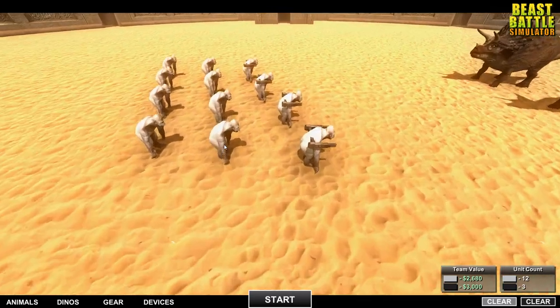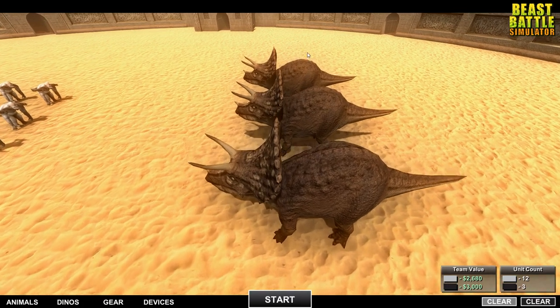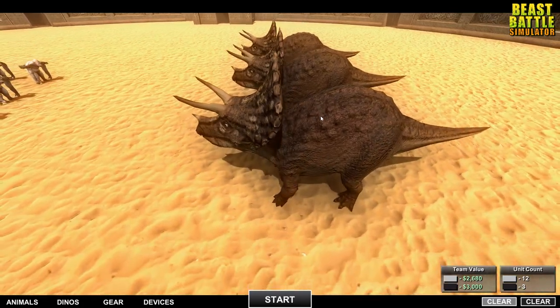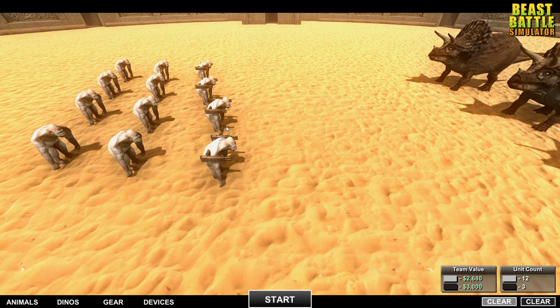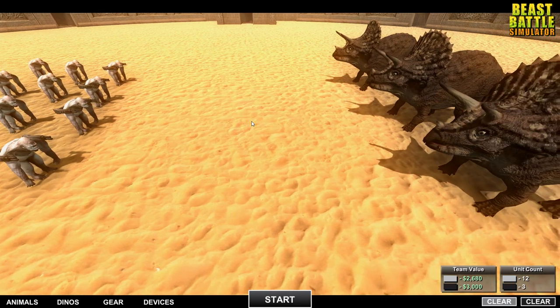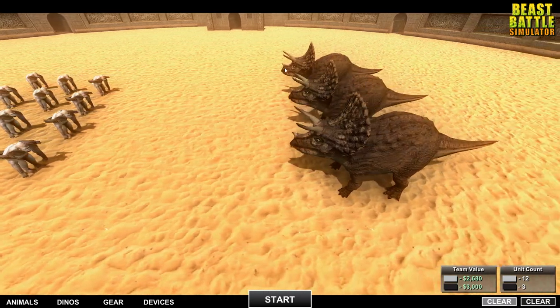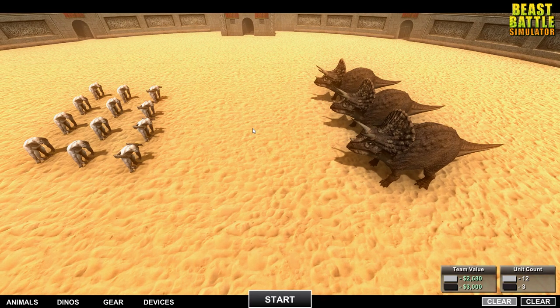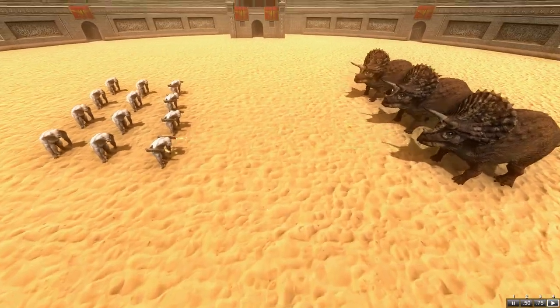For the final battle in the coliseum we've got a small troop of gorillas taking on some Triceratops. There are only three but the Triceratops are massive, and the gorillas have got shotguns — the front row has shotguns. The money is fairly similar. On the light side we've got the gorillas, on the dark side the Triceratops. Who do you think is going to win today's matchup?